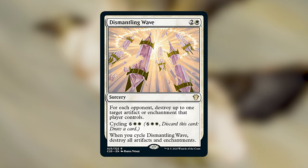Dismantling Wave is two and a white sorcery. For each opponent, destroy up to one target artifact or enchantment they control. You can also cycle it for six white white — when you do, destroy all artifacts and enchantments. Eight mana to cycle is very expensive, but for three mana you can destroy three different artifacts or enchantments. Early game it knocks out opponents' mana rocks; late game it hits high-impact enchantments and artifacts. Lots of utility at a very low base cost.